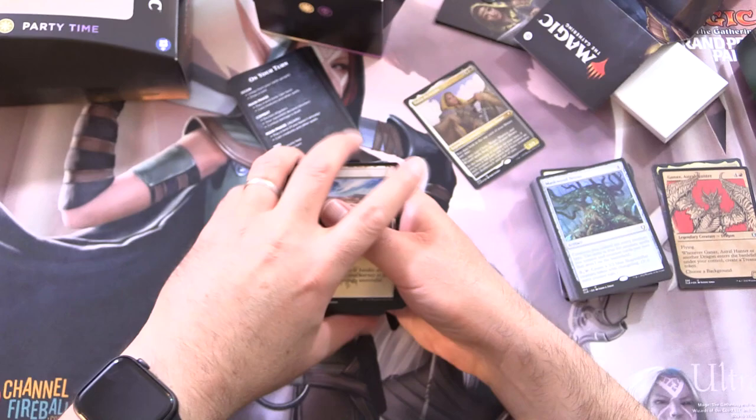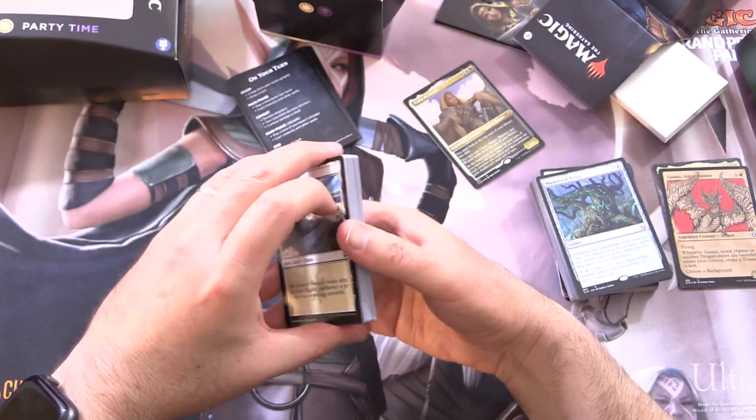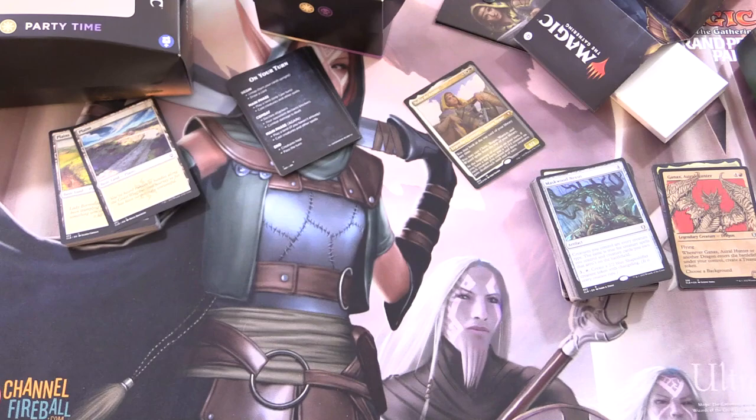The only real change you would make here — you want to get rid of some of those tap lands, they really slow you down. But I do like all these synergies with the party mechanic in this deck, and of course a lot of support there with the shapeshifters and changelings. Leave a note in the comments about what you think about this deck. We'll be taking a look at the other Commander decks from Commander Legends over the next couple of days, so stay tuned. Hope everyone's staying safe and healthy out there — thanks for watching and have a great day.